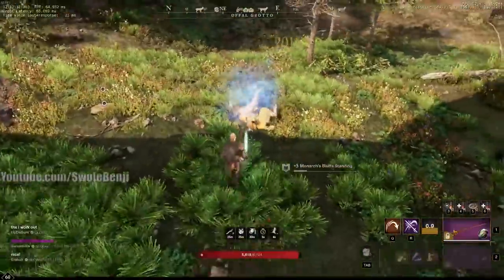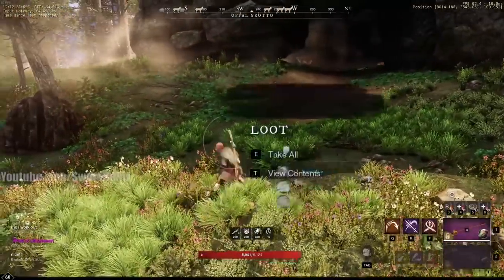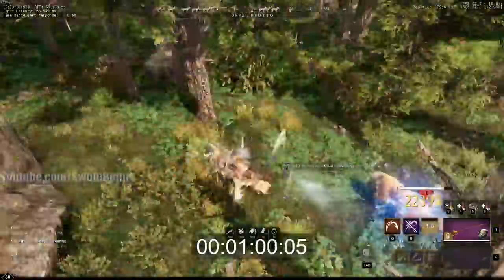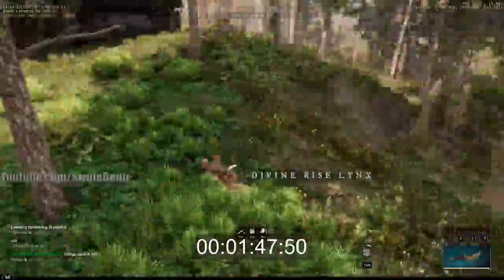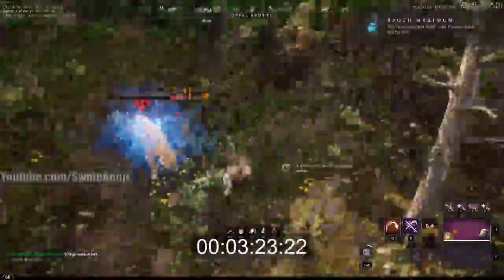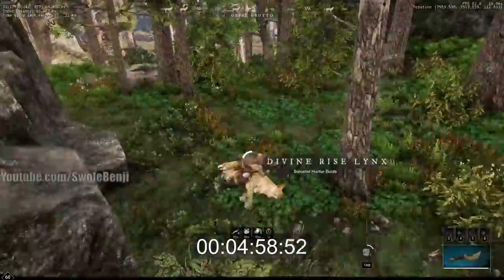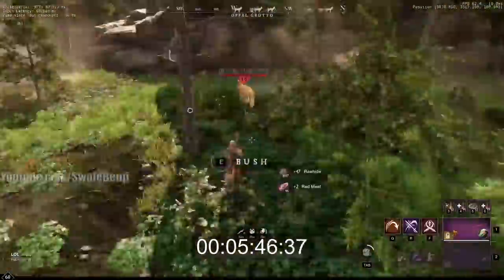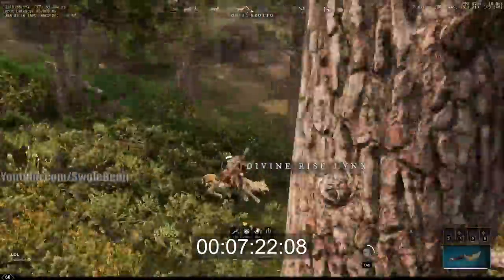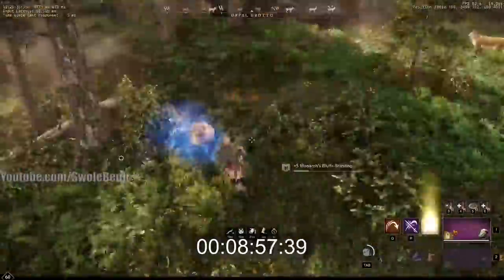I've sped up the footage so instead of watching 25 minutes of killing and skinning cats, it's condensed to one minute. All I did was use a rapier with the flesh ability to one-shot them, run up, and skin them. I also harvest the salt peter node every time it's up, but since I'm not leaving the area or logging in and out it rarely respawns.